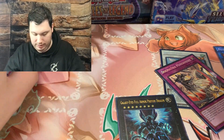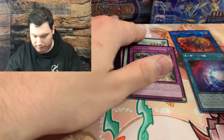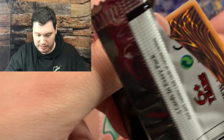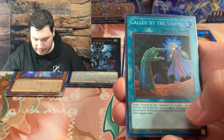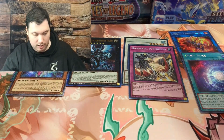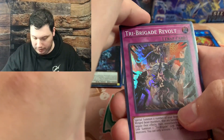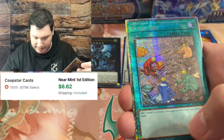Let me move the packs and get organized. So we got our first Ultimate Rare, and we have two of everything else. We have a Danger Jackalope, Call by the Grave, Pot of Prosperity, and Dingirisu the Orcust of the Evening Star - nothing there. Pot of Prosperity is probably a dollar since it's such a good card. We got our potentially last Quarter Century Secret Rare: Tri-Brigade Revolt and a Fossil Dig.